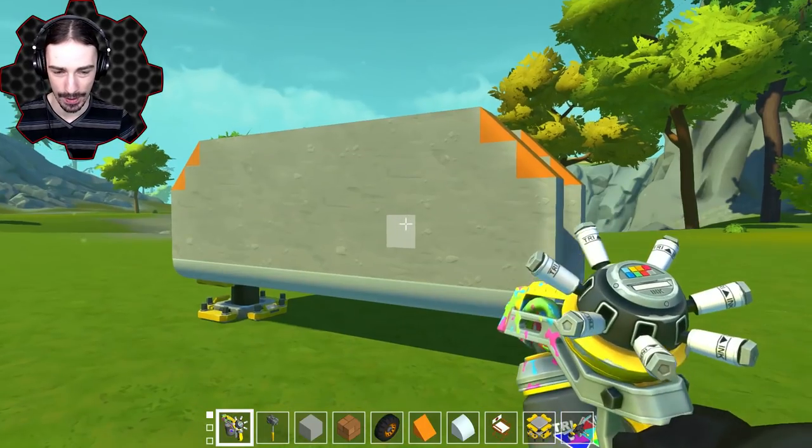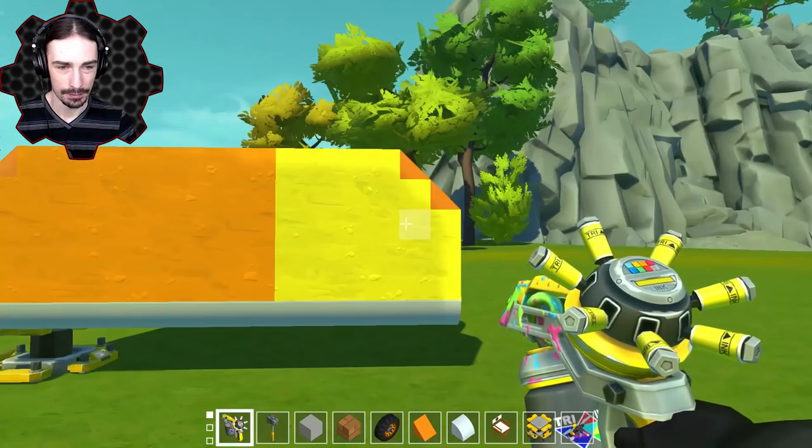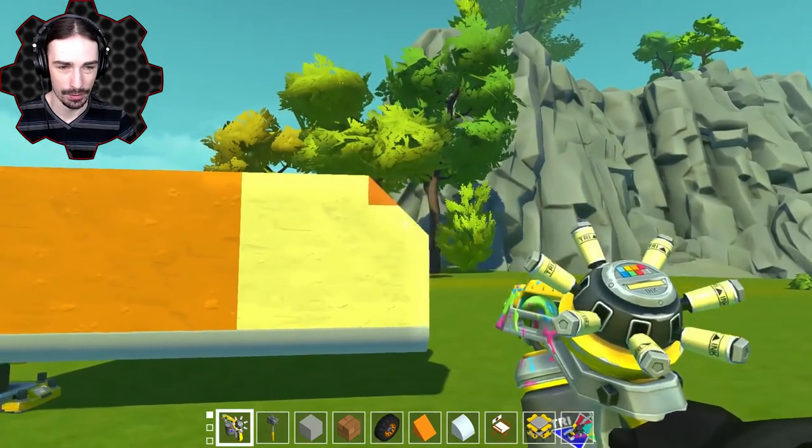Let's go ahead and paint our shell the way that it should be painted. We're like orange... no, we need more like yellow. That's too much though. What about like light yellow? I think that'll do. All right, so now we've got our taco shell and now we need to fill our taco with our taco ingredients.